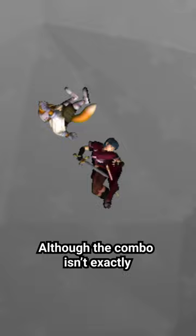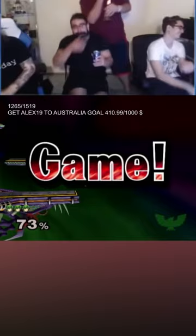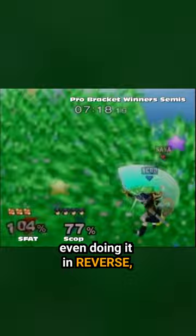Although the combo isn't exactly complex or flashy, at least by today's standards, it was, and still is, a staple finisher for Marth mains, and has been used in some of the most iconic combos in Melee history. While countless players have performed wild variations of this combo, even doing it in reverse, Marth forward air to down air will forever be known as the Ken combo.